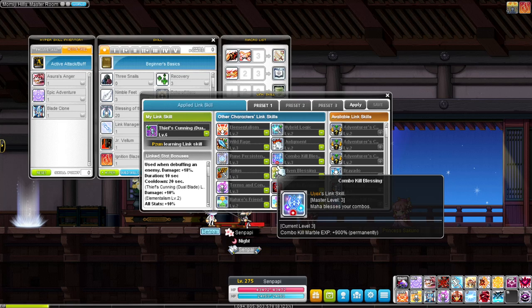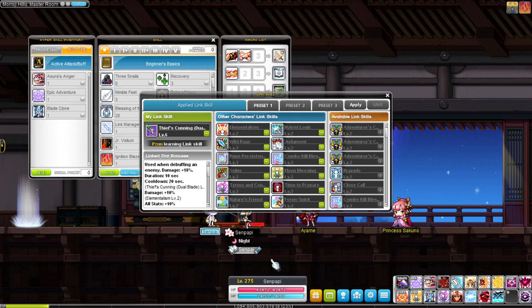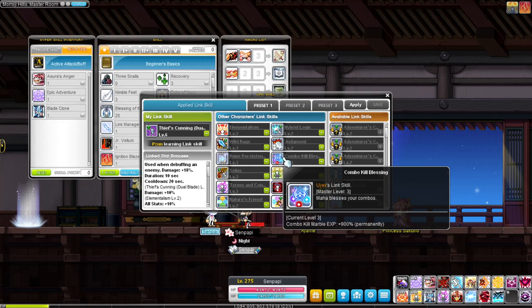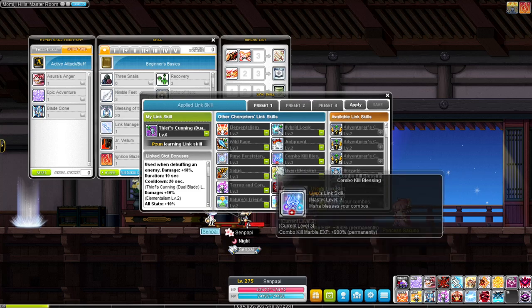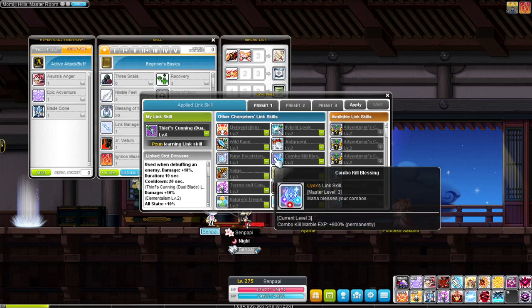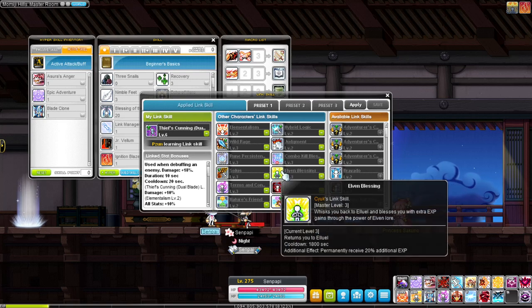Level one link is better than nothing, but level two is the recommended midpoint. Level three is really for players pushing hard toward endgame like Black Mage. For most casual players, level two is sufficient. Evan's link increases Rune duration, Aran's Combo Kill Blessing gives extra EXP per combo, and Elven Blessing gives 20% additional EXP at level 210.